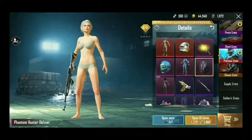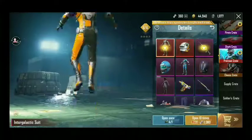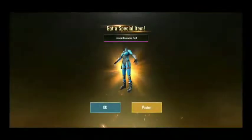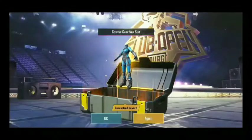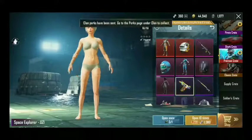So now you can see, let's open the first crate. I said you will get a lot of chances in the first crate. And OP — you can see this blue dress!